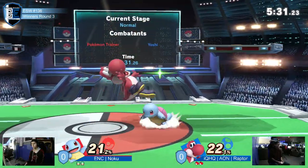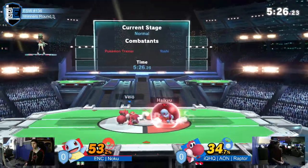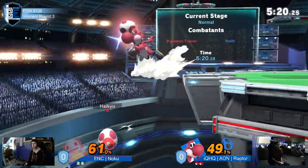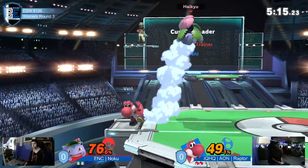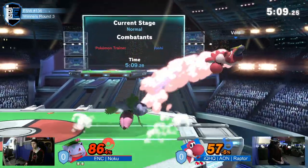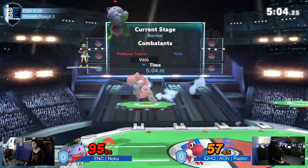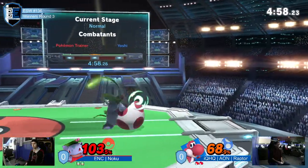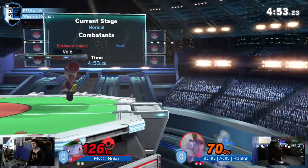He didn't get too much off of it — the egg hit almost gives back half the damage — but he takes a percent lead after that stock. Noku coming out of a combo, just stacking on that percent. Waterfall does some decent damage though, egg puts some pressure on shield. We can see the neutral go back and forth — Noku will find a spot where he needs to get in, but then immediately Raptor just takes it back with a quick rush, hitting him as many times as he needs to and taking back all that pressure.